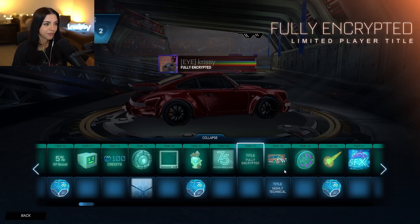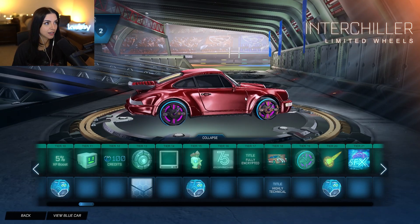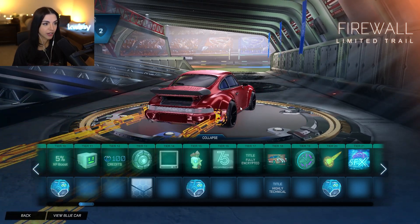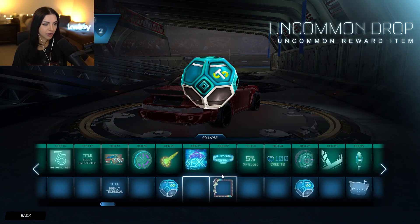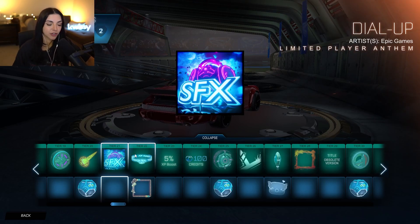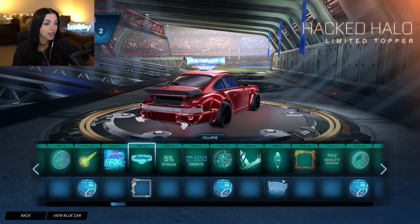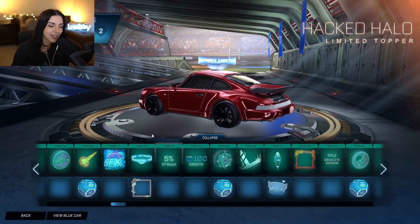Fully encrypted title. And then a super sick player banner, the Porsche 911 player banner. Interchiller wheels. Firewall limited trail — it's kind of cool. Another uncommon drop. Then moving on to tier 21, you have a player anthem which I'm not going to play on YouTube just in case — not really sure if it's copyright safe or not, but if you want to listen you can go in game. Hacked halo topper — I like that. I think that's pretty cool for a topper. I don't wear toppers, but for a topper I think it's cool.